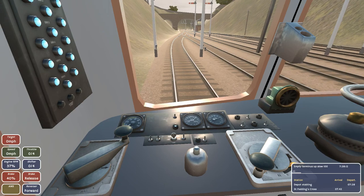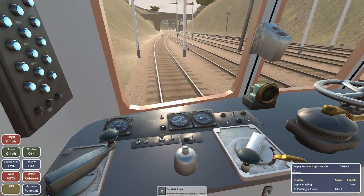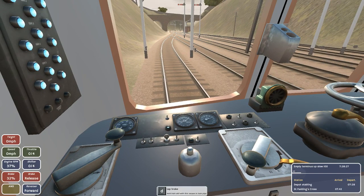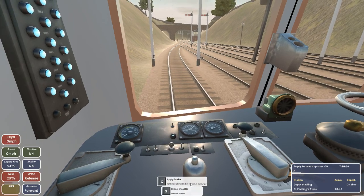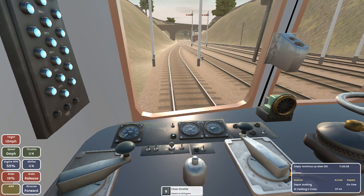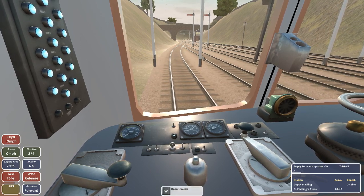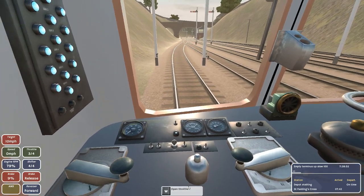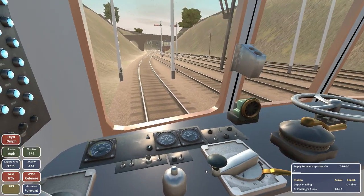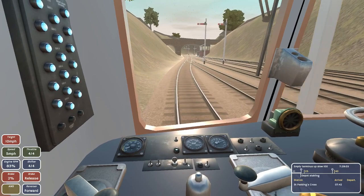Still learning. Apply the brake, close the throttle, now I release the brake. Release the lap brake, and now I believe I open the throttle and take it into first gear. The train's starting to move a little bit. Trains apparently take a very long time to get started and I'm still learning the whole process and procedure.